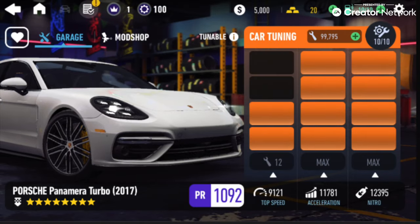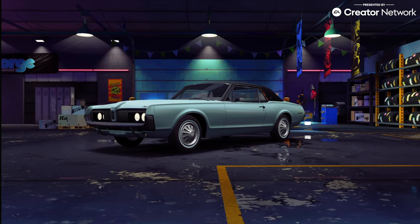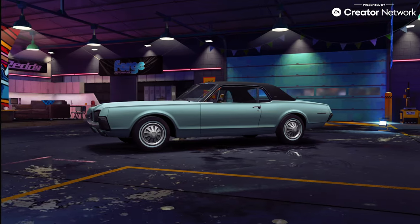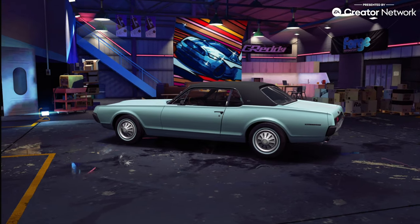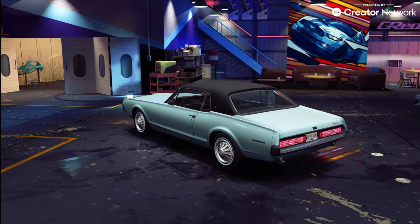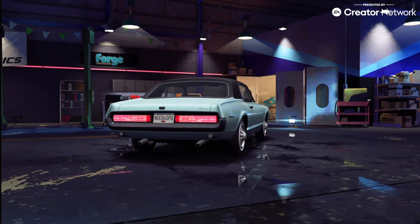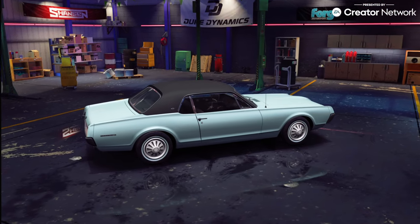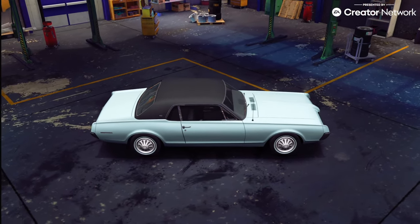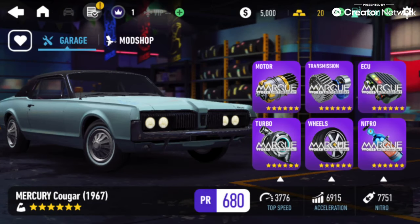The final new car for this update is a legendary muscle from Mercury — the 1967 Cougar XL7. It's going to be a bit interesting to see Ivy oversee this new Proving Grounds event after you beat her crew again in crew trials. Despite that, she's giving you the chance to earn another classic muscle in another one of her 7-day Proving Grounds challenges. The Mercury Cougar is a 6-star muscle class car, and here are its stats when you max it out.